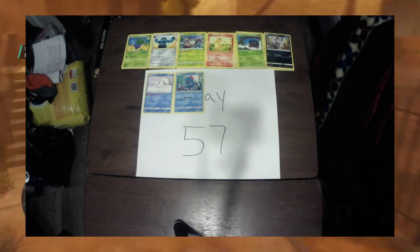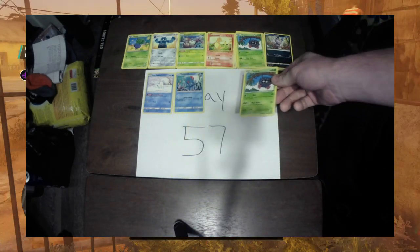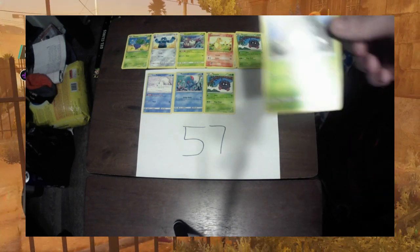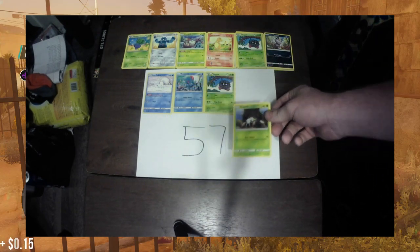Next up on the list we have a Tengala, 1 out of 114, currently valued at 18 cents. Next up we have a Nincada, 29 out of 214, currently valued at 15 cents.